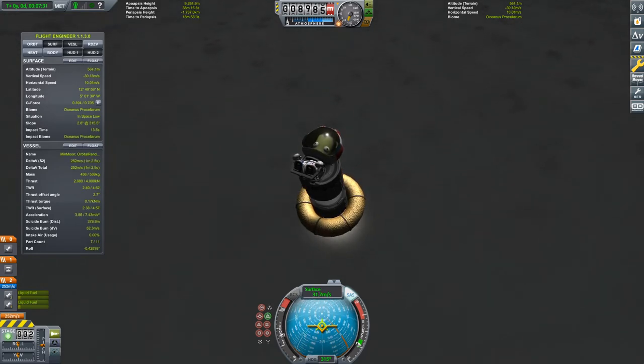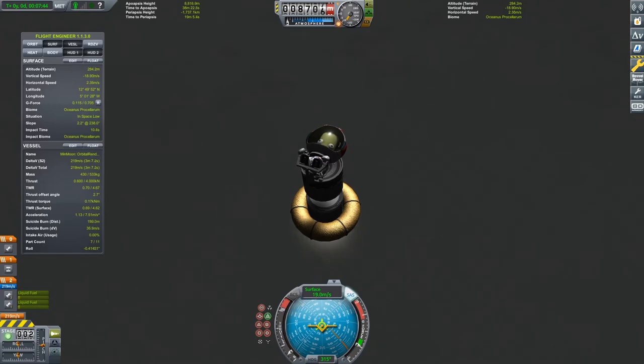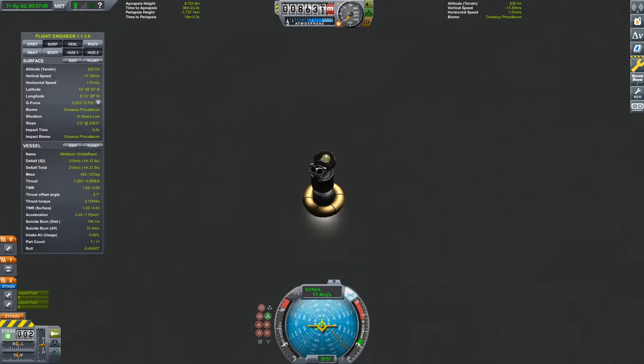The descent stage had just an Oscar B tank and the donut-shaped tank, whose name I don't know. In terms of engines, I had two Ant engines at 70% thrust limiter - not throttle limiter. That way I could just keep the same throttle the whole time, which I think is the optimal approach.